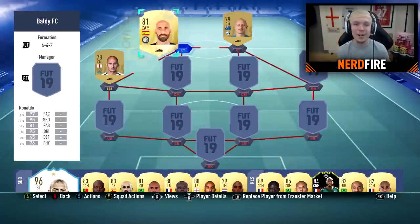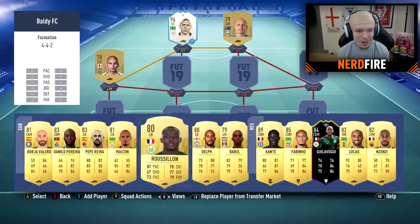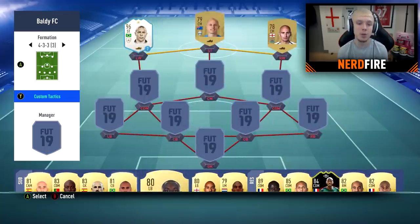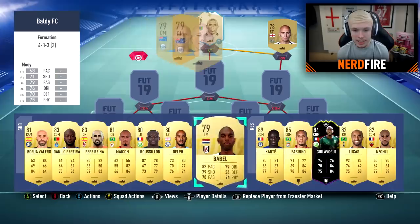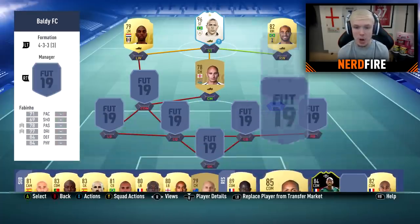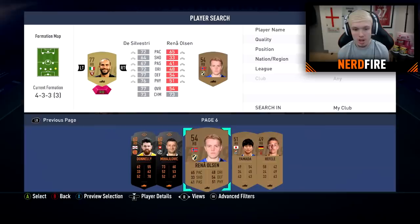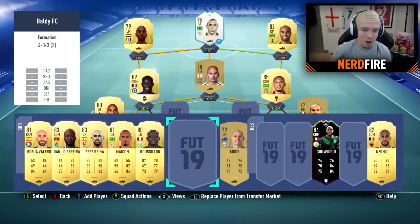All right, so we've got a lot of players. Let's see if we can make a team, and then we can add in players from the transfer list. I do actually want R9 in this team. I'd prefer to use players in my club instead of buying players because it makes it more interesting. The formation I'm thinking of is a 4-3-3 bracket 3. R9 striker, Babel left mid, Lucas right mid, John Joe Shelby central midfield, two CDMs in Fabinho and N'Golo Kante. Left back is Delph — I don't have a right back, so I might just go out and buy one.